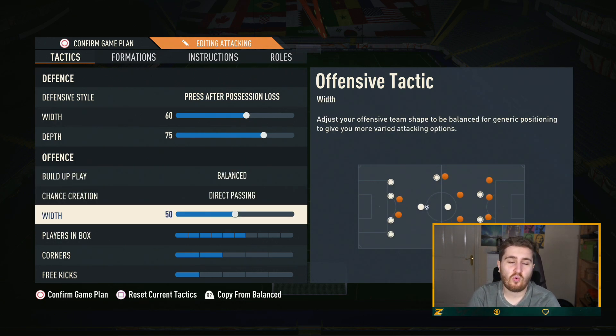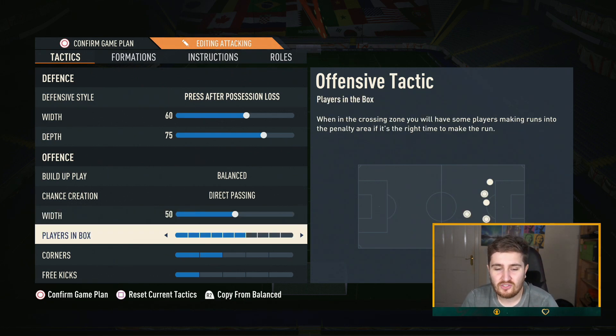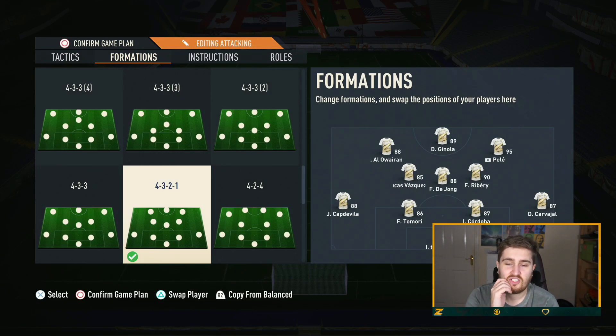The width in this formation I'm playing quite a bit lower than in some others — I want more of my dominance to come through the middle, so I don't want the two outside center forwards pushing too wide. For players in box, because it's already pretty attacking I don't want to go too high and make it almost too aggressive and leave myself exposed.